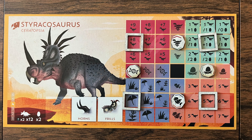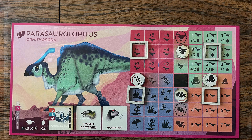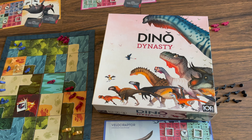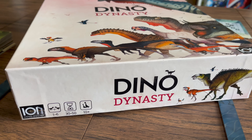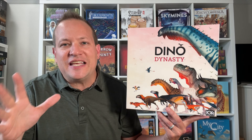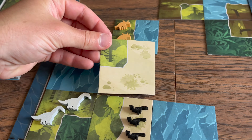Hey everyone, Board Game Brody here with Let's Table It, where we get games to the table. Today we're looking at Dino Dynasty by Ion Game Design. Dino Dynasty is a tile placement dinosaur game where you become a certain dinosaur species from the Cretaceous period and compete against others in various aspects of survival. This is a prototype version of the game which has already been changed some, so know that things can still change.